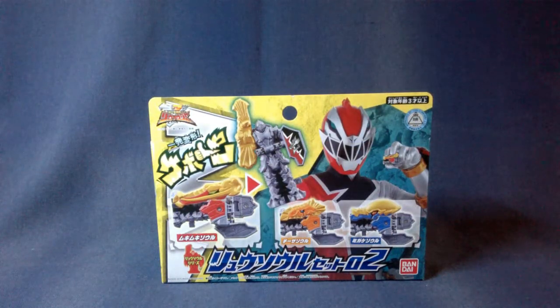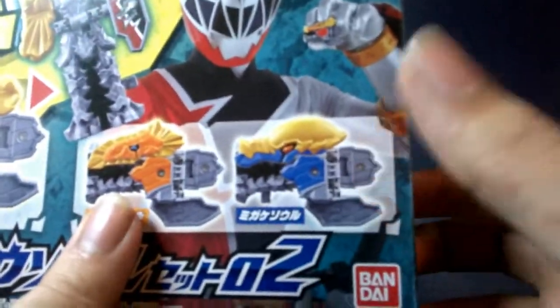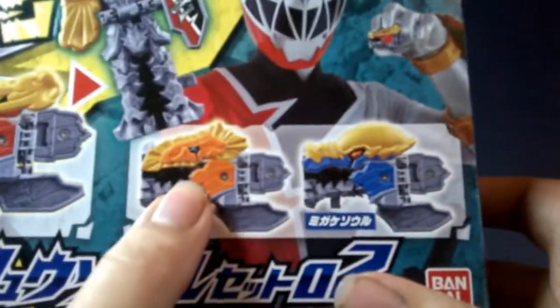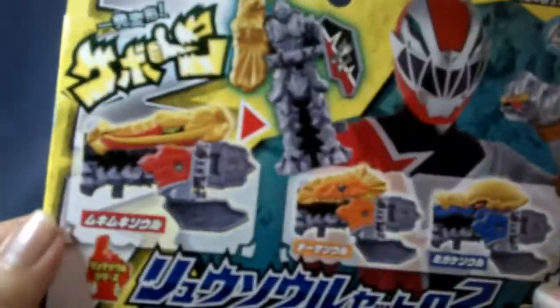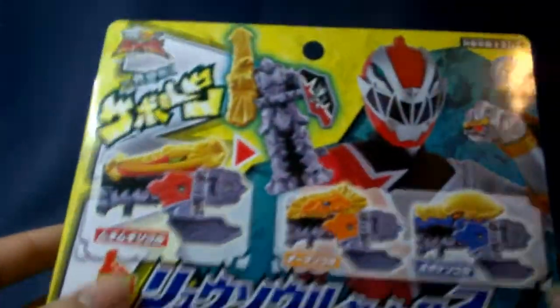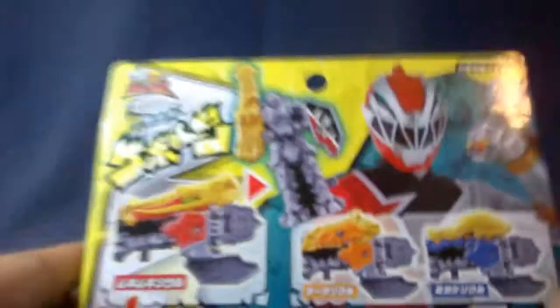What's up everyone, I am Toku Tyler and today I'm going to be taking a look at the Ryusoul series — Ryusoul Set number two, the next in the line of Ryusoul sets. This one is another fun one. We have the Mukimuki Soul, Chisa Soul, and Migake Soul — so strength, shrink, and polish. They're really interesting and they make some pretty fun sounds in the Ryusouken.